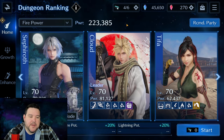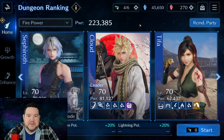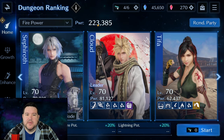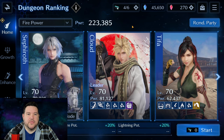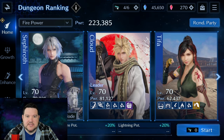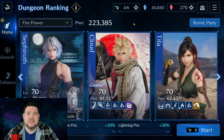223 combat power — I think that's probably par for the course for most players. Even people that are relatively new should probably be within about 20K of this number, and I don't think this dungeon should give you too much trouble as long as you have the debuffs for physical attack. Without further ado, let's get into it.